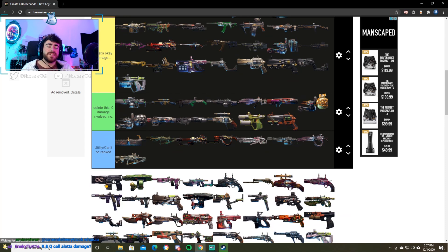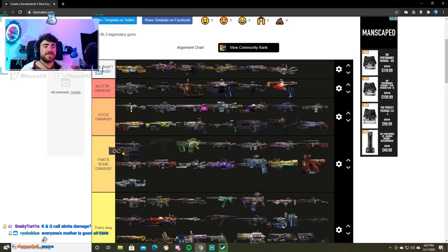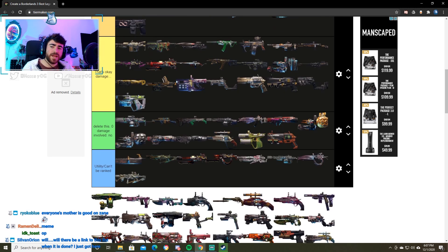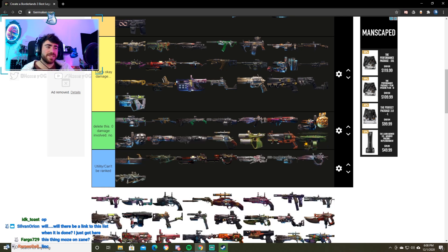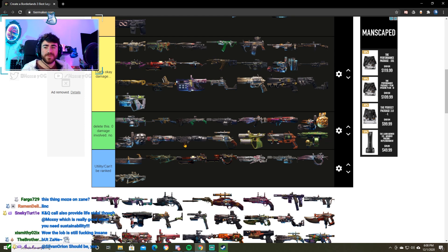Next up, the Infinity. The Infinity actually works incredibly well on Zane — seen to add some fire rate and this thing mows. However, on the other characters, it kind of sucks. We're going to put it in some damage. Here we got the olive-looking gun — this thing literally has an olive attached to it. This is the Link. The Link can't come anointed. Because it can't come anointed, I'm just going to say delete this, zero damage. I know it's not a zero damage weapon, but why would you use it?